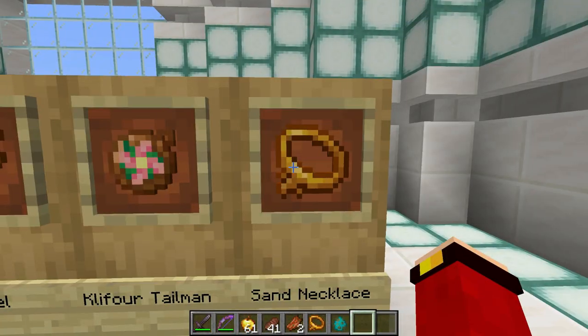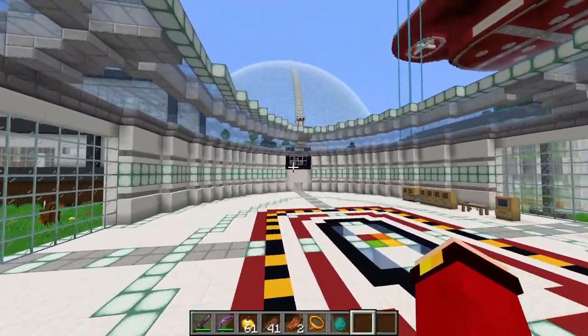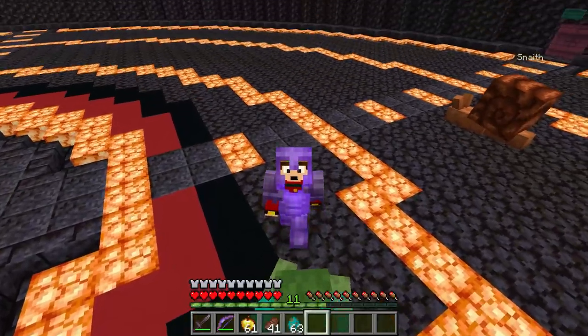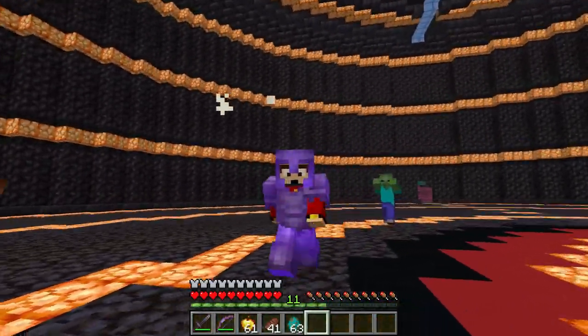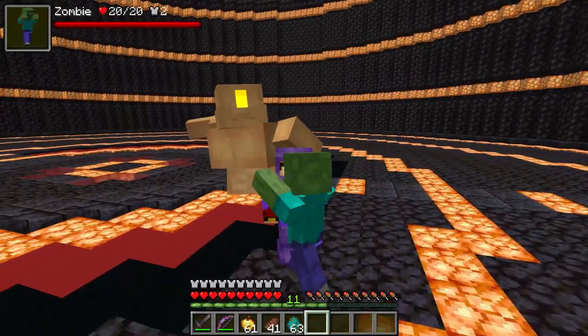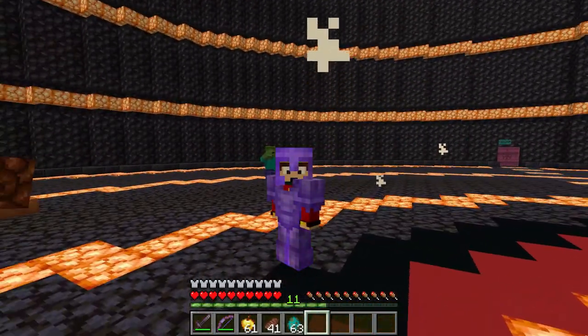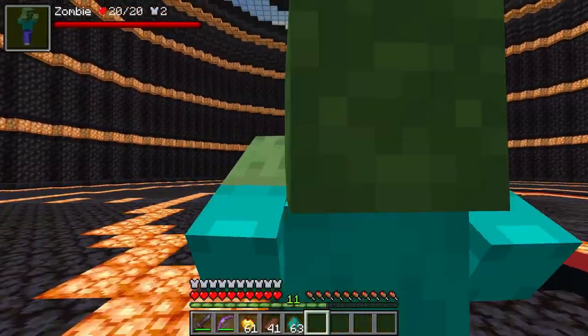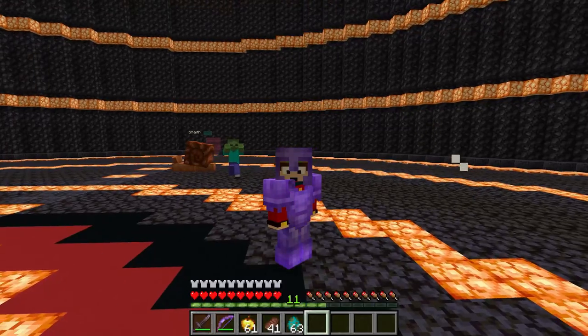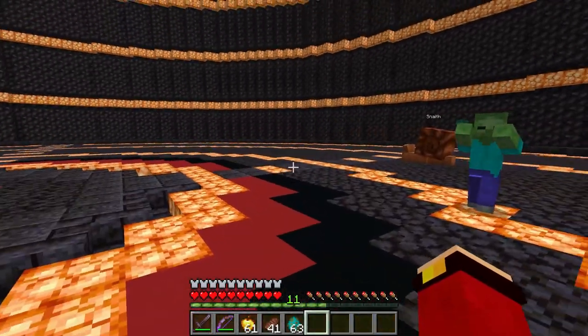Now the last item is the Sand Necklace! So this basically just summons a bodyguard, like the mummy! Let's just spawn in a zombie and see what the Sand Necklace does - it summons a bodyguard that just smacks the frick out of anything in its way! That guy looks freaking awesome, but he doesn't do any damage - all he does is basically just deflect the guy back!